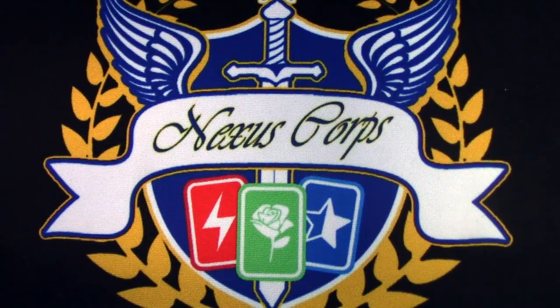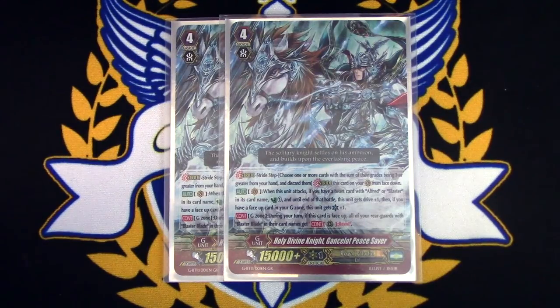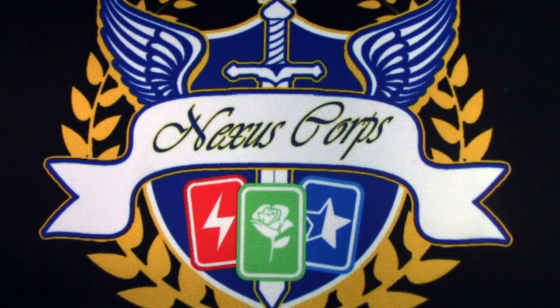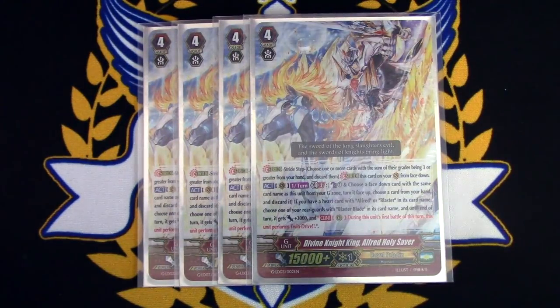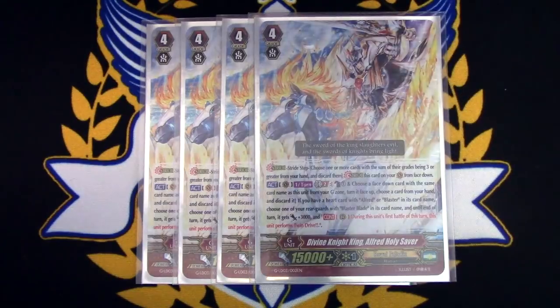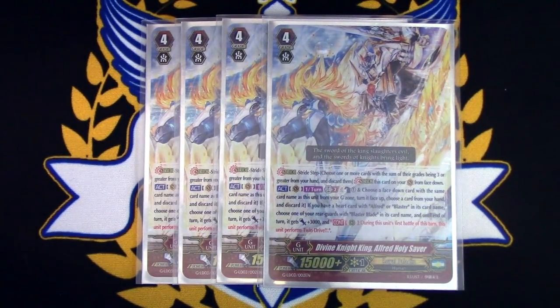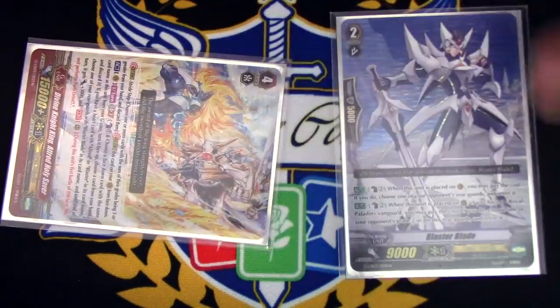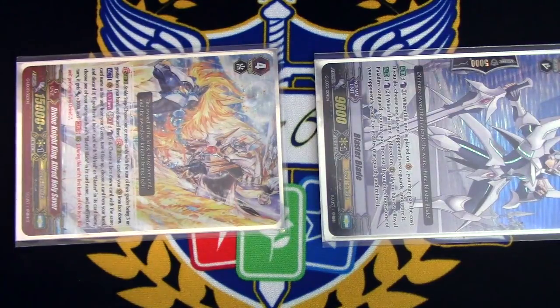My G Zone honestly hasn't changed that much. I'm still running two copies of Peace Saver — not just for money reasons but because the deck never needed more than two. You go into it twice and after that you start needing Alfred to get more drive checks. It's still nice as a free unflip on attack. Next up, four copies of Alfred Holy Saver — use this to give Blaster Blade twin drive, and you can withstand it later for five drive checks in a turn. With Sarugall out you can draw more cards during the turn.